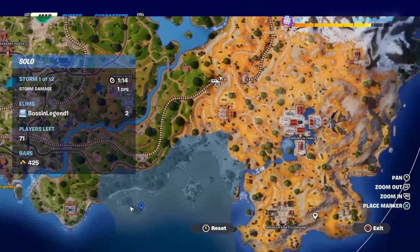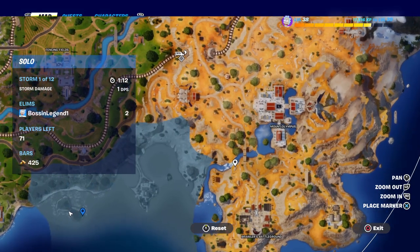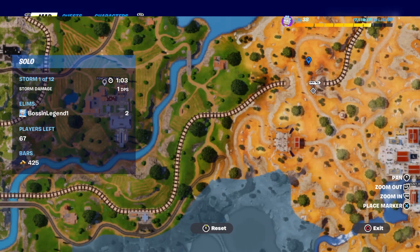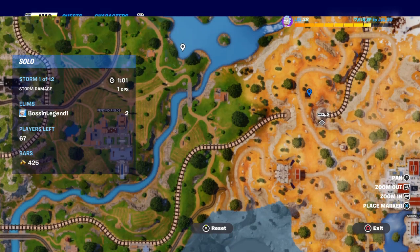Next spot — let me find it. Here you go, right here. You have an underground passageway, and there's also a vending machine there. There's many chests there. Next spot is right here — you also have a launch pad here.